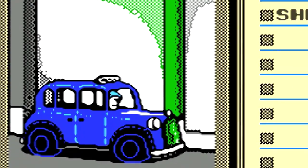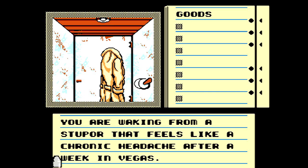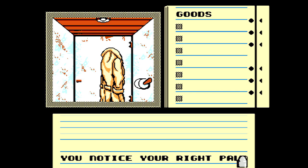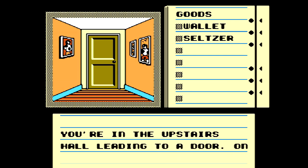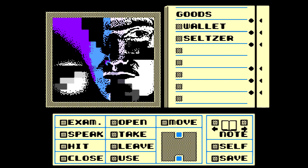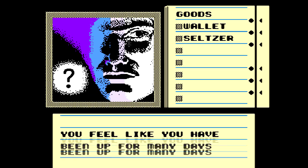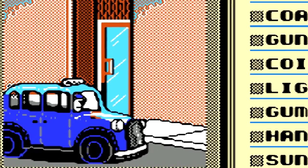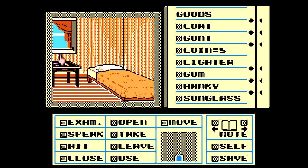The main difference from Shadowgate is the setting and storyline. The game begins with your character waking up inside of a men's room stall, confused and devoid of recollection of how you ended up there. Upon exploring your surroundings, it's evident that aside from the aesthetics and mechanics of the game, Déjà Vu is vastly different from Shadowgate. The setting is set in Chicago 1941, and any supernatural elements found in Castle Shadowgate are absent here.